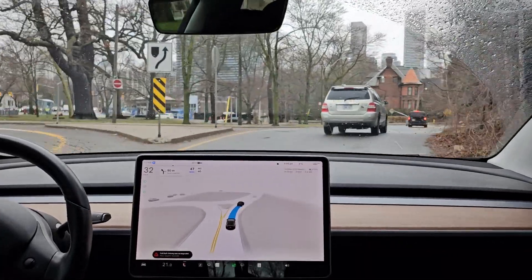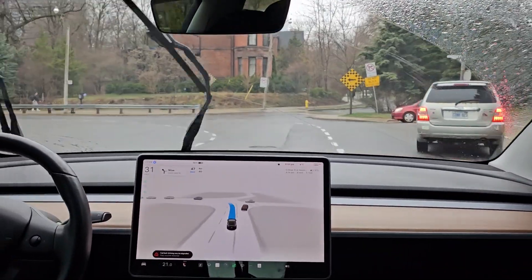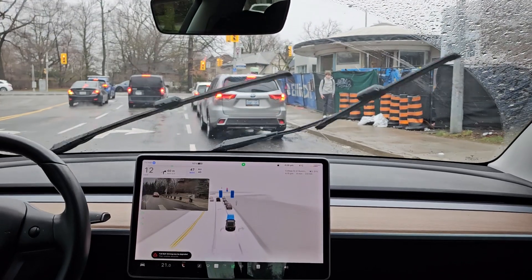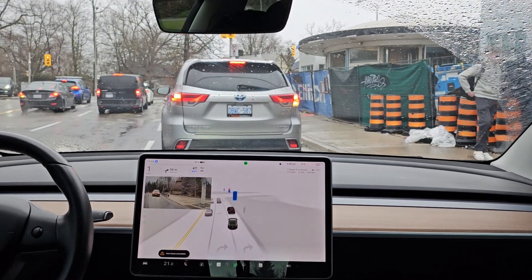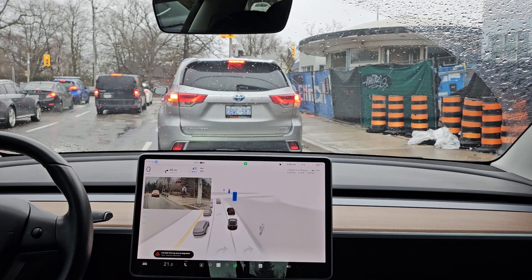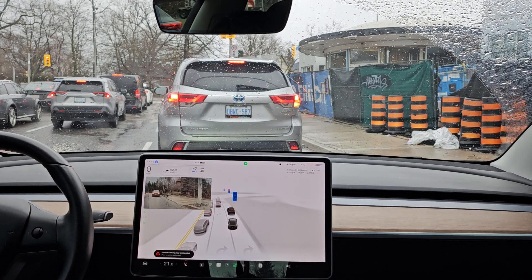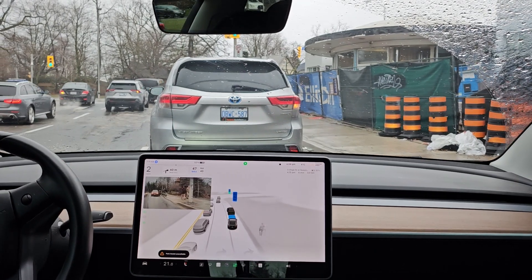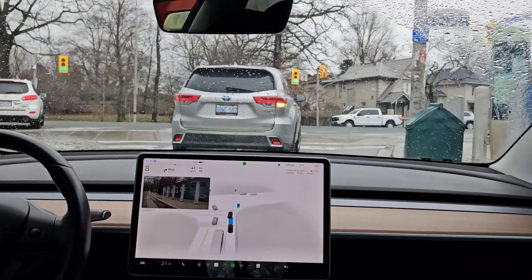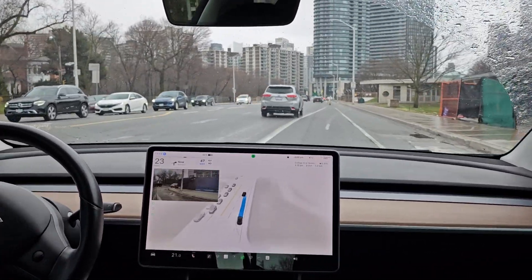So it originally starts lane changing to the middle, so I thought it must be going down Parliament. But then as it gets to the turn it tries to squeeze back into the right lane, so now I'm thinking it wants to go to Bloor. It's stuck kind of between the two lanes, as you can see in the graphics — we're blocking people a bit as they try to go around us. Then the light goes green and it cuts into kind of a no man's land, but it eventually gets out.